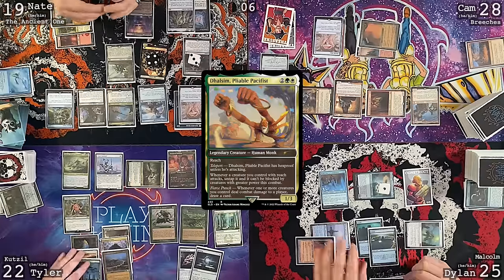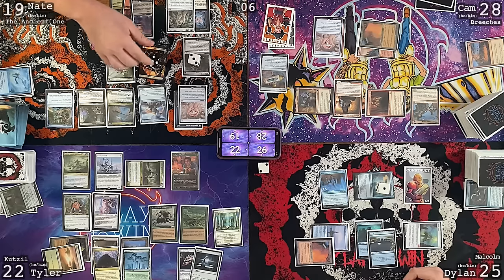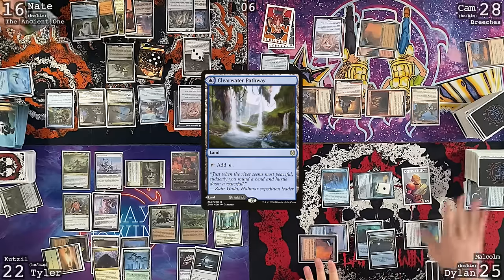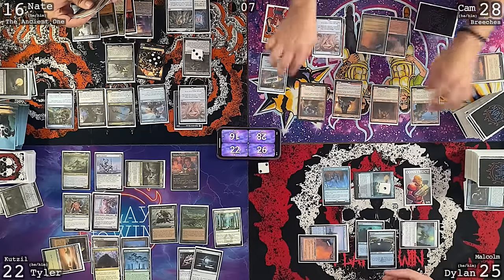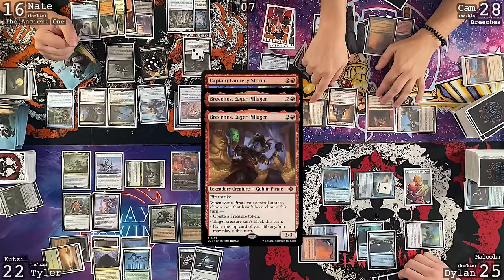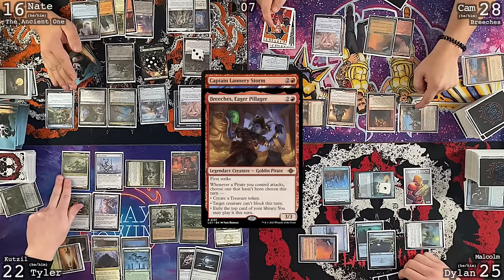Breeches trigger on attack: reveal top card — Captain Lannery Storm. Cam makes two treasures and casts Captain Lannery Storm. Bergy trigger — draw a card. Cam passes. Dylan casts Malcolm. Dylan accidentally forgets the command tax, paying two instead of four — he catches the error and acknowledges it. The group agrees to move past it since it's already been played.